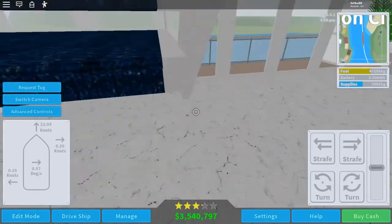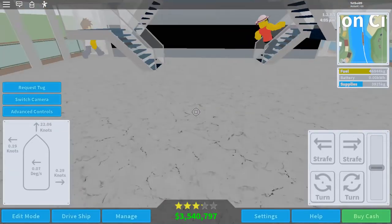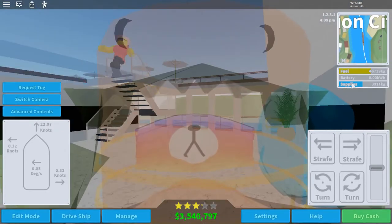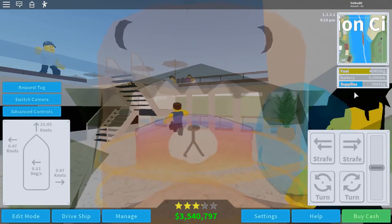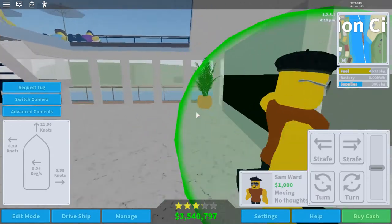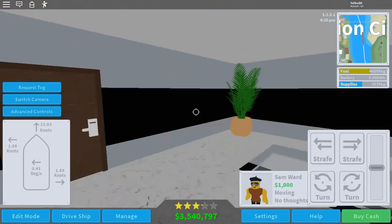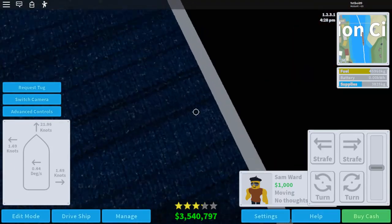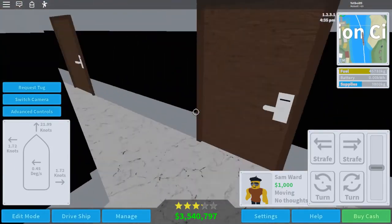This ship is surprisingly very fast but it's not fuel efficient — we're burning lots of fuel right here. We're also burning supplies and running out of battery, so we have to stop for it to recharge. That's why I have solar panels, so we don't have to go to a port to buy more — it's free.